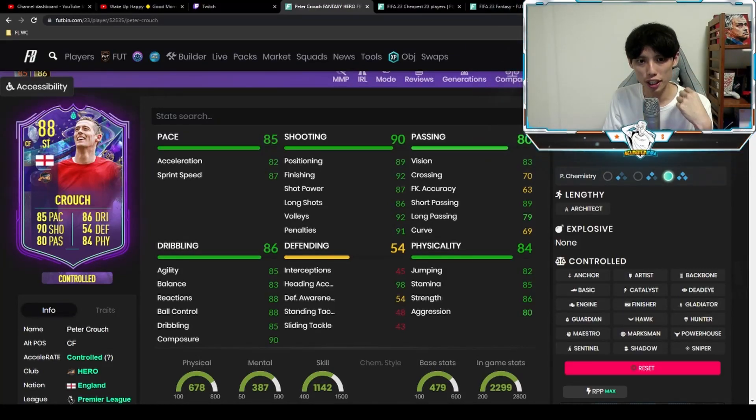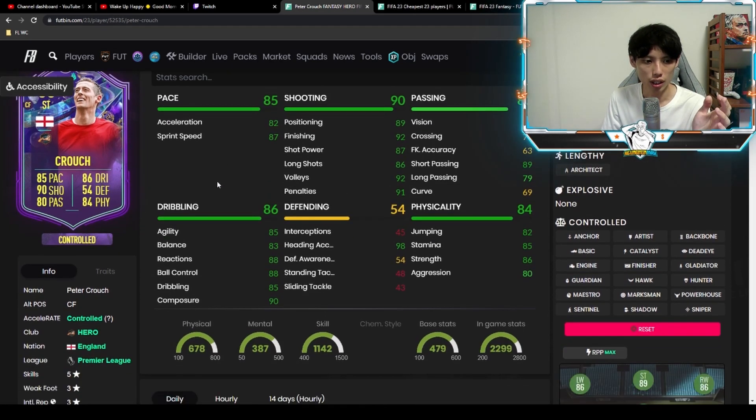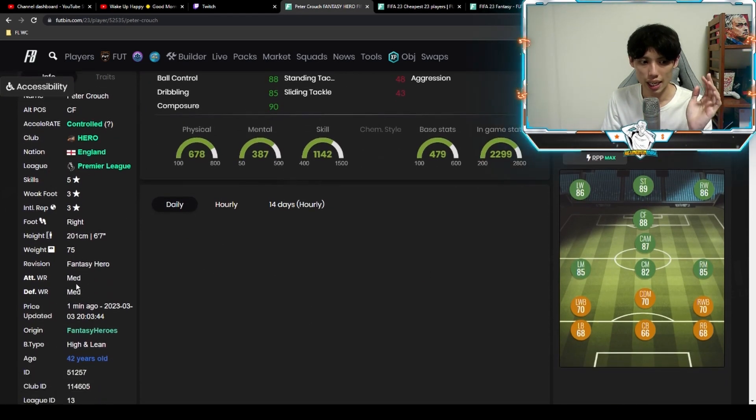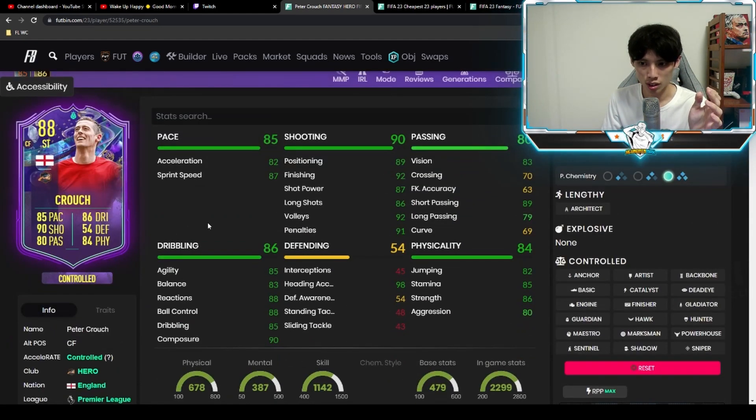Hi guys, this is HionMin Max, aka Max. Welcome back to another video on the channel. For today we'll actually be reviewing Heroes Peter Crouch — five-star skill moves with three-star weak foot. He has medium-medium work rates, which is not very ideal. His body type is high and lean.